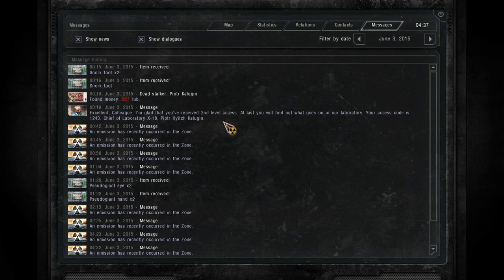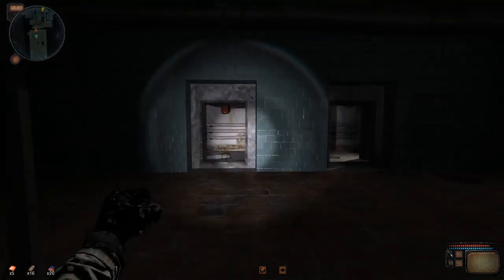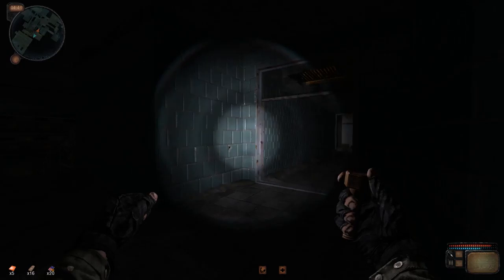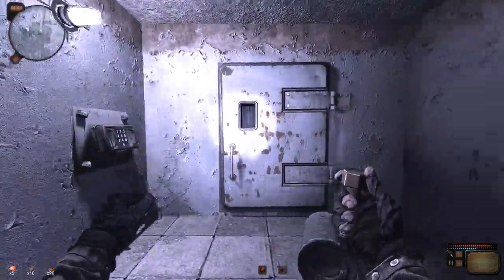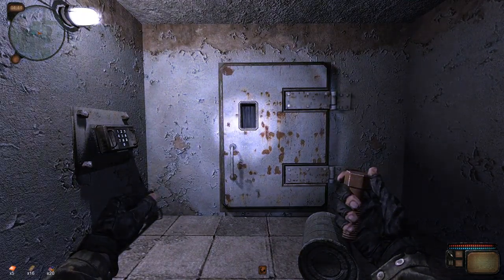So what message do we get for that? 'Dear colleague, I may remind you that starting tomorrow you will attend to the container in the central laboratory room. You must inspect the container every two hours. Report everything directly to me. The code for the central laboratory room is 9524.' This is going to be a little long, so I'm going to be stopping it here. We're going to get to the door, I'm going to save there. I'll see you guys next time — have a good day.